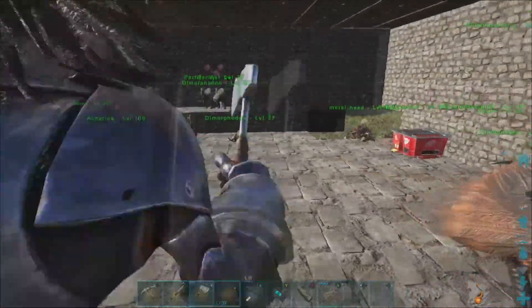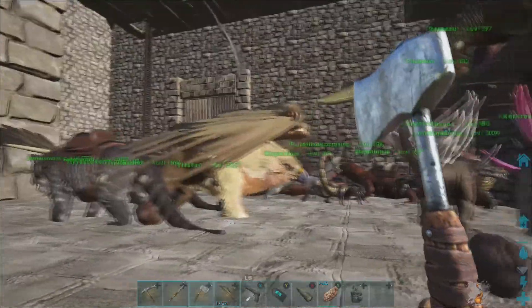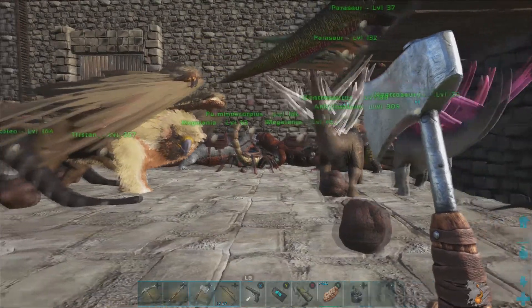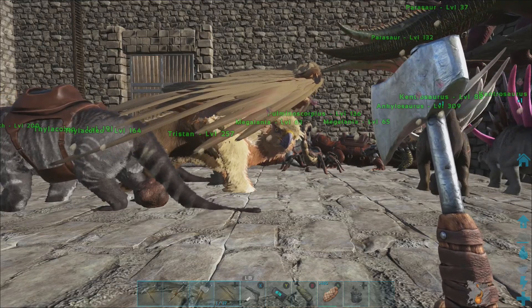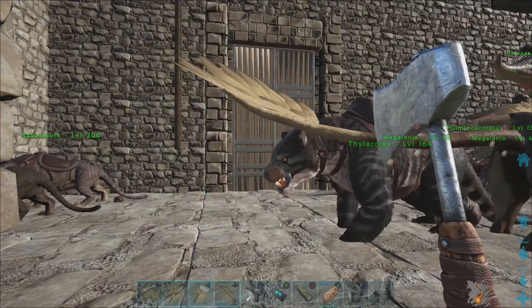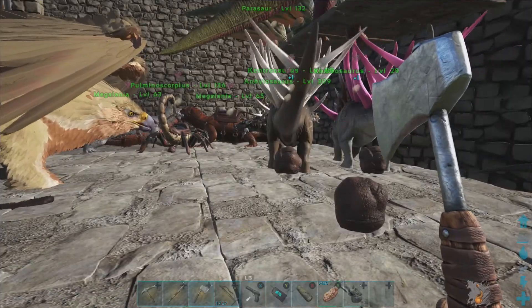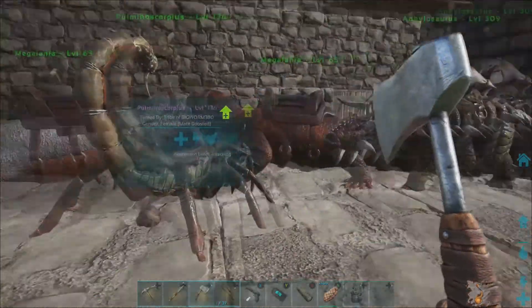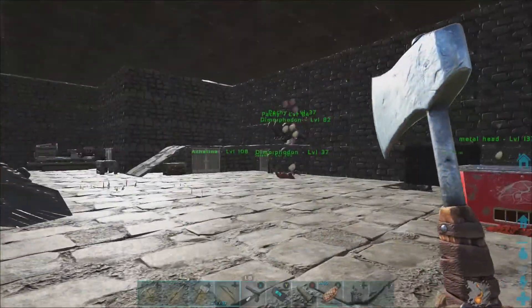They left a lot of tames, but they're not really anything we need anymore. With the Extinction Core mod, I also bumped up the wild dino level — the max level on wild dinos on the server is now 1,050. A lot of these dinos were also here for kibble, with pairs of dinos we don't actually take out and use. So we were collecting a bunch of eggs for kibble.